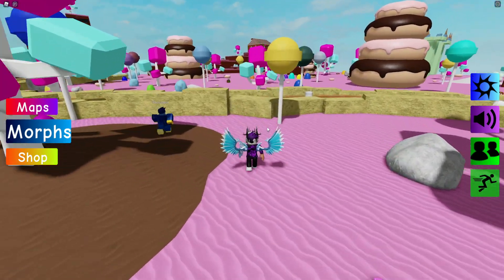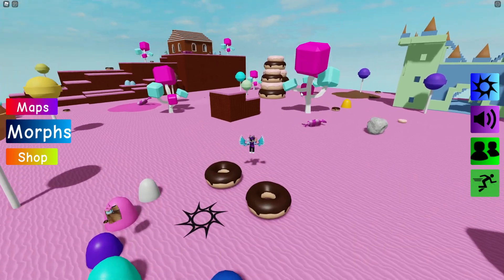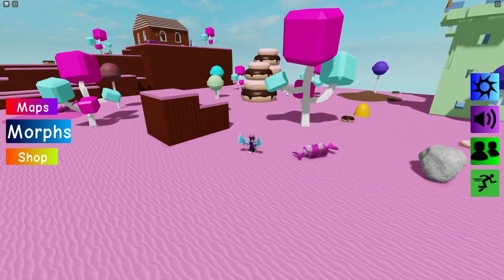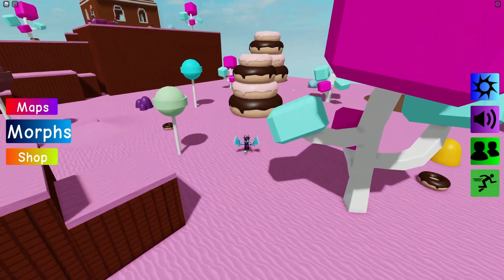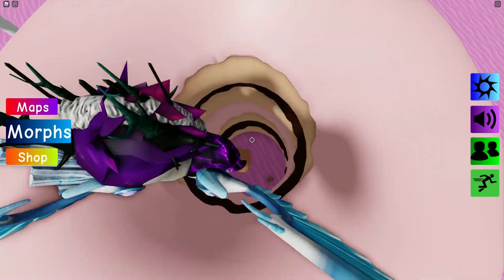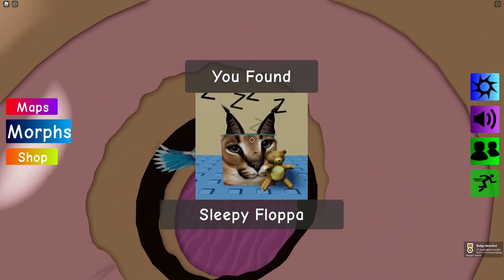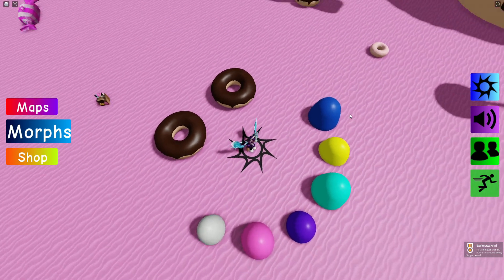Teleport back, then go off in this direction towards the donut stack. Go up the donut stack, then jump down where you can get the Sleepy Flopper — nice and simple. Let's go to spawn because I don't think there's any other way out.